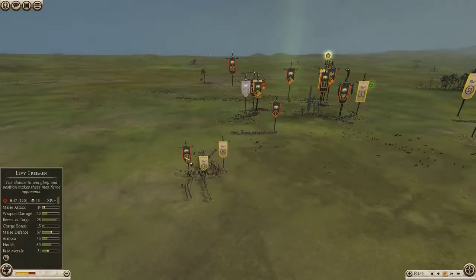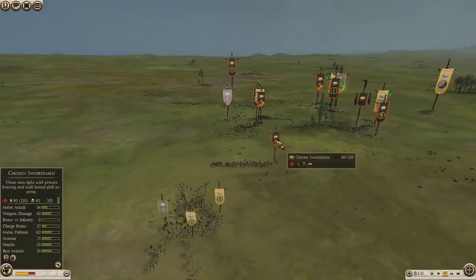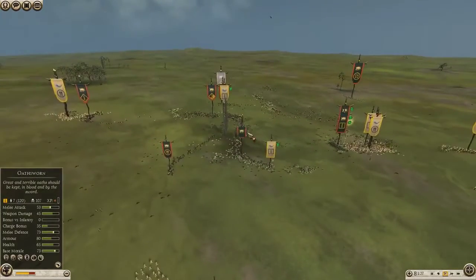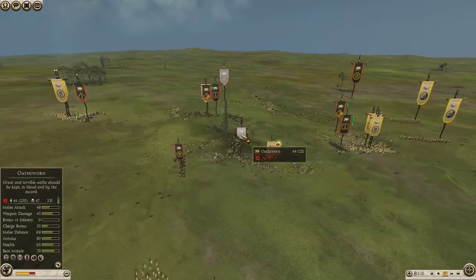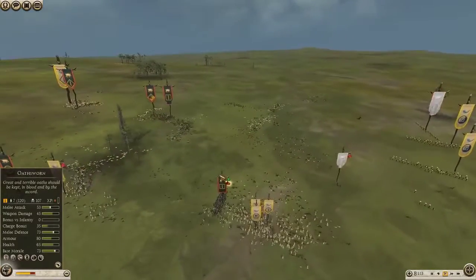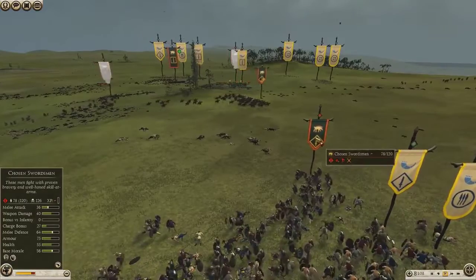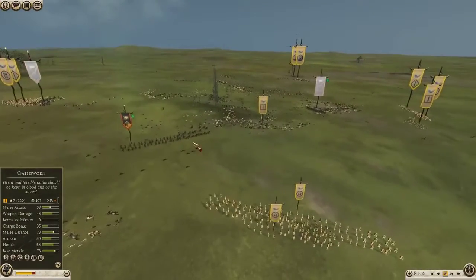Levi Freeman coming in, Celtic Warriors, Levi Freeman — getting charged by the Chosen Swordsman, which have done well in this battle: 92 kills on them. This Osworn's got the Head Hunt and Shield Wall. The Osworn General is going down now. This Osworn's giving it a nice little crack — it does a good rear charge here with Levi Freeman, gets the javelins off, but that's about all they're going to do there. It looks like Bobby has got the best of this battle so far, but TJ has put up a good fight.